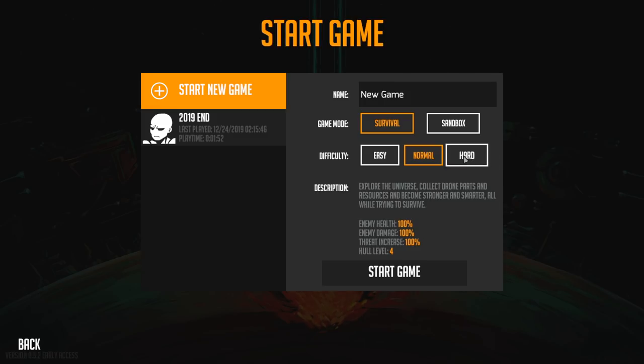New game, we're going to be playing on hard mode, and now it actually explains what that does. Enemy health 150%, damage 150%, the threat increase is 125%, and you only have three hull points. Whereas on easy everything is, well, easier, and on normal everything is normaler.